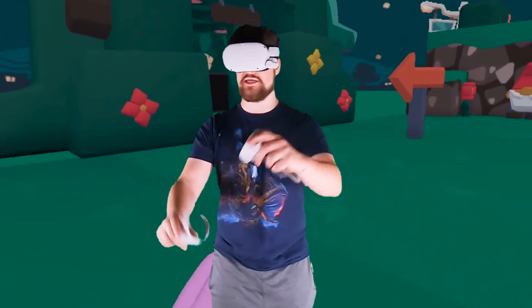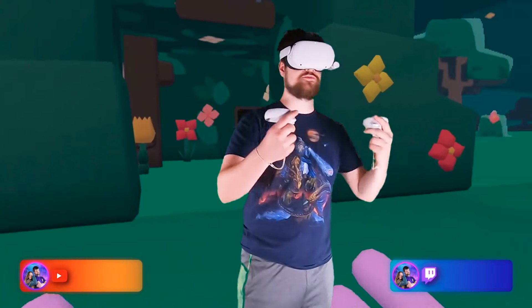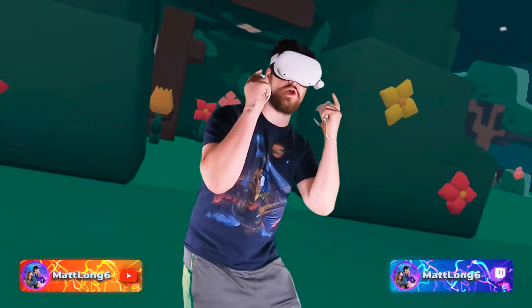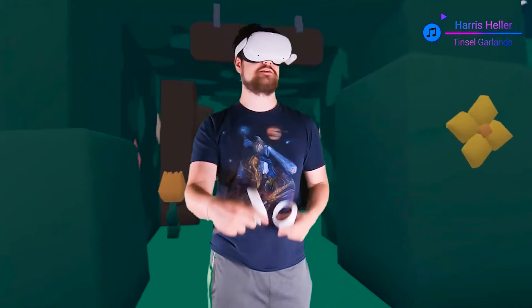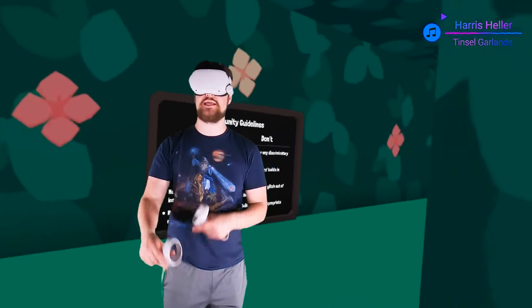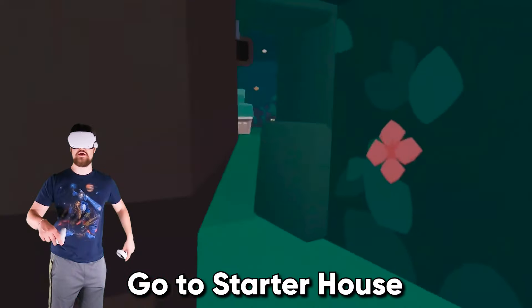What up guys, Long Six here. Today I'm going to be teaching you guys how to use promo codes, and I have a few codes for you to use so that way you might be able to get some free things in Yeet Hide-and-Seek. So the first thing we're going to do is go to the starter house.